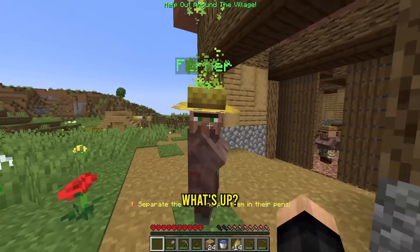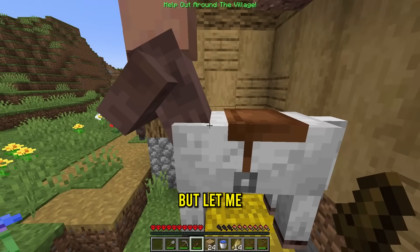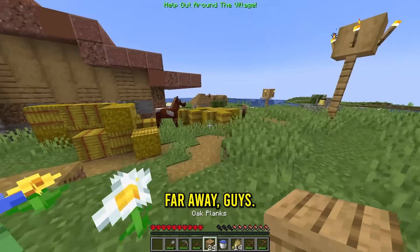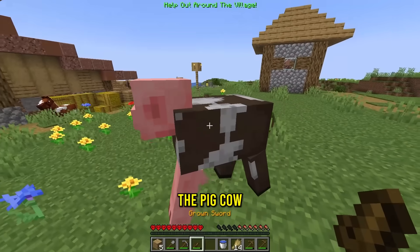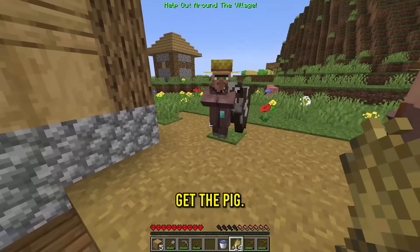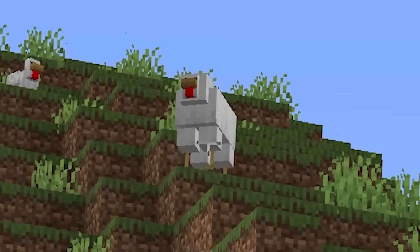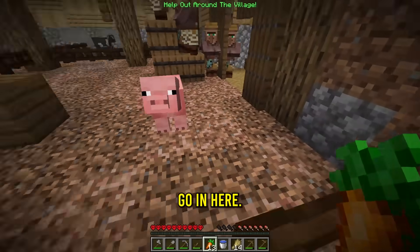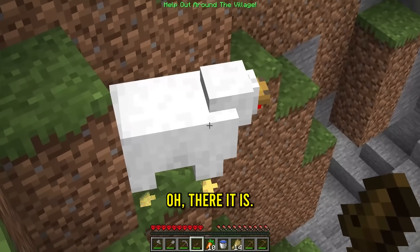Mr. Farmer, what's up? Separate the mobs and put them in their pens! Alright, Mr. Villager Horse — don't know how this happened, but let me cut you real quick. I gotta get you in there and you in there. Oh gosh, stay inside! There we go. Where'd that villager go? I'll come back for you. Now the pig and cow — let me quick separate you guys and come with me. I need you inside. We gotta get the pig, the cow, and the villager. We have another one!